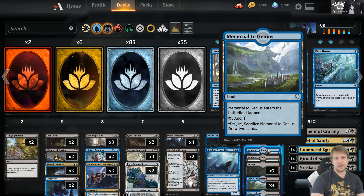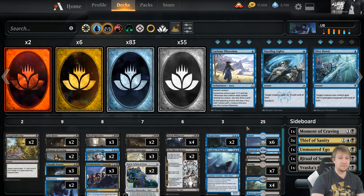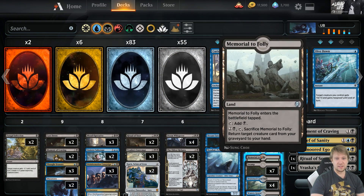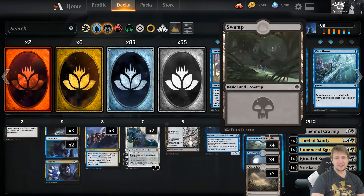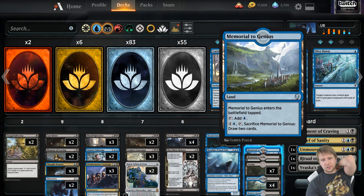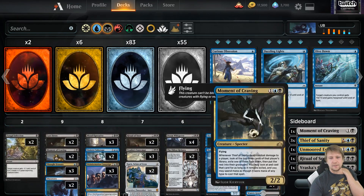One Memorial to Genius — for when we're flooding badly. One Memorial to Folly — I haven't really used this too many times, but it can happen. Maybe you can get a Doom Whisperer back or something. And then a couple of Field of Ruins — because we are only playing two colors, it's easier to fit in all kinds of special lands like double Field of Ruins.